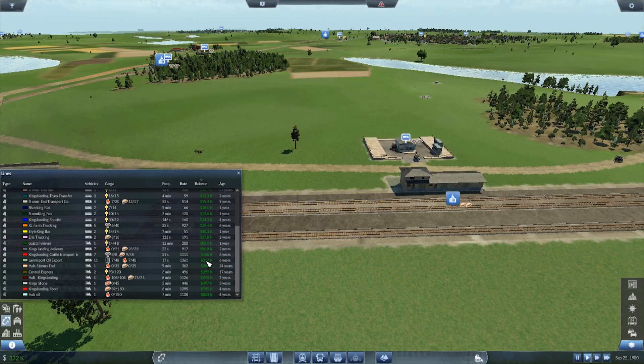Frequency, probably. Landersport oil export — I'm surprised. Storm's End — that I need to up. The Central Hub — I'm surprised it's making that little, but it's not even filling up fully. The 105 and 75 for King's Landing should be making more.